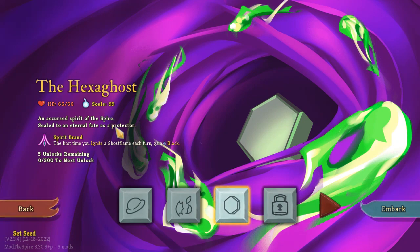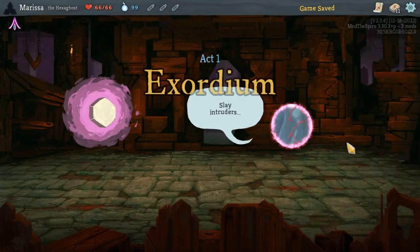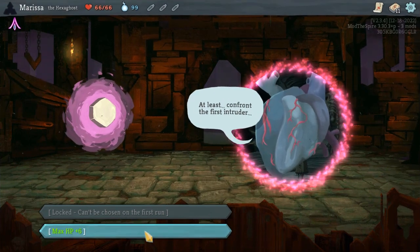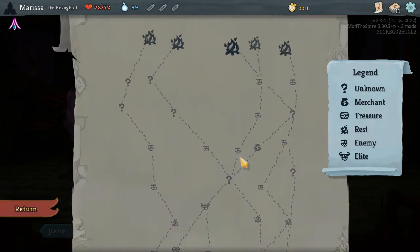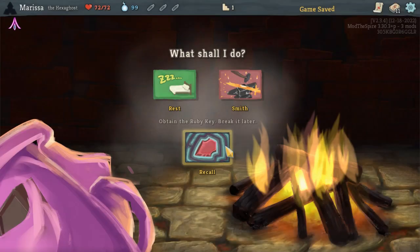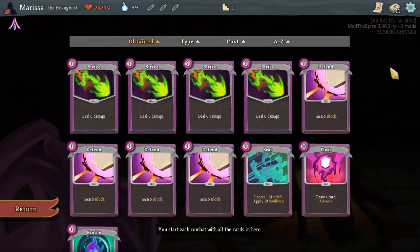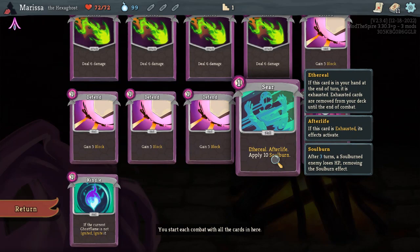An accursed spirit of the Spire, sealed to an eternal fate as a protector. It starts with Spirit Brand — the first time you ignite a Ghost Flame each turn, gain 4 block. I wonder how you ignite a Ghost Flame. And we have Strikes and Defends, we have Seer — Ethereal.